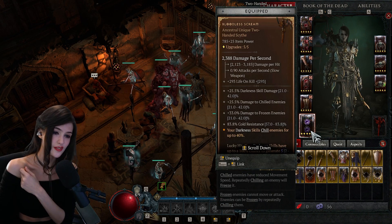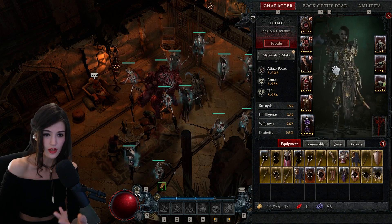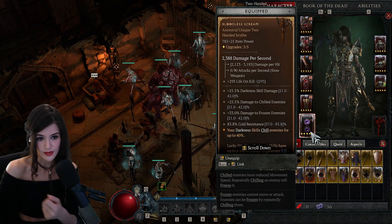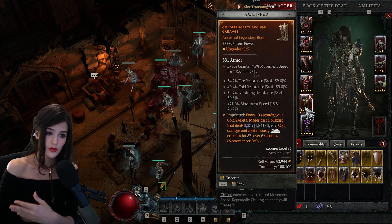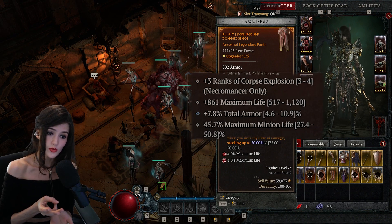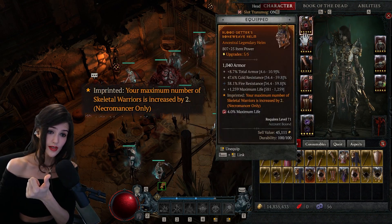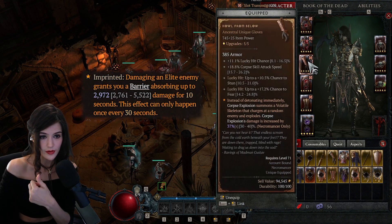I'm still using the same unique gloves and the same unique scythe - I found newer versions of them. When I got to Tier 4, I found a random weapon that did more damage than my previous one and used that for a bit, then switched back. The gloves give movement speed and resistances. My pants have Corpse Explosion, maximum life, total armor, and minion life.